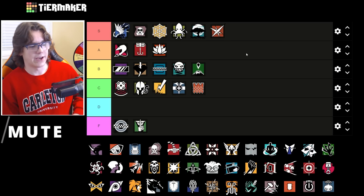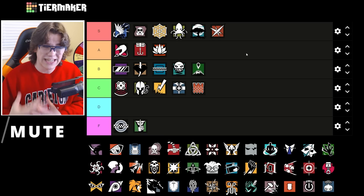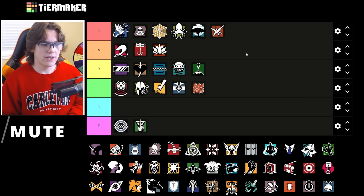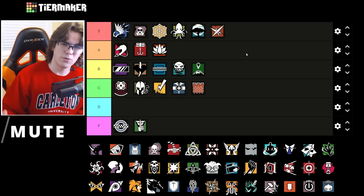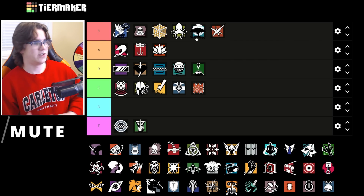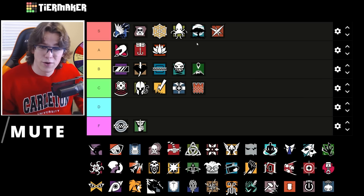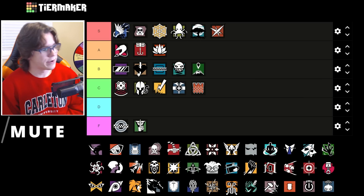Mute is definitely an S tier operator on coastline — drones, drones, drones. You should be playing him specifically for drone denial. Mute isn't really a wall denial operator unless it's an interior wall that people tend to Ace or Hibana frequently — in that case throw one jammer on the wall and use the other three for drones. Getting rid of info is so strong on coastline and there are so many good spots for Mute jammers. You can even run the MP5 for an aggressive setup with a nitro. S tier.